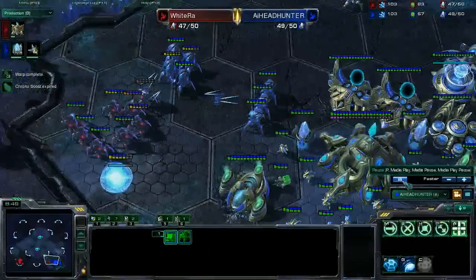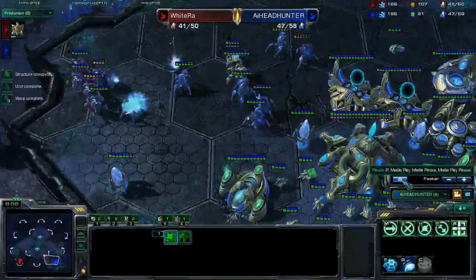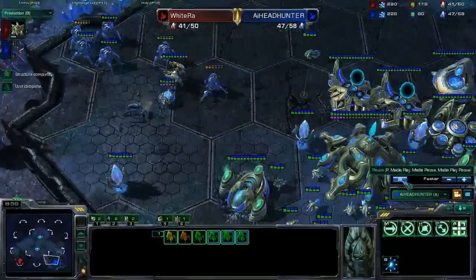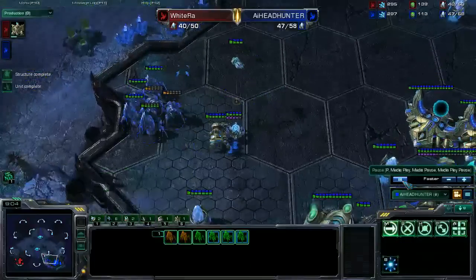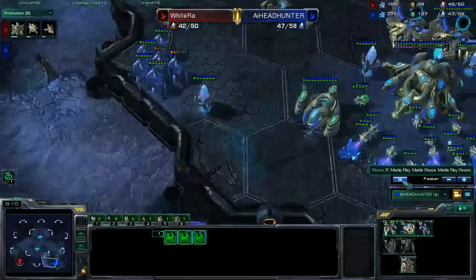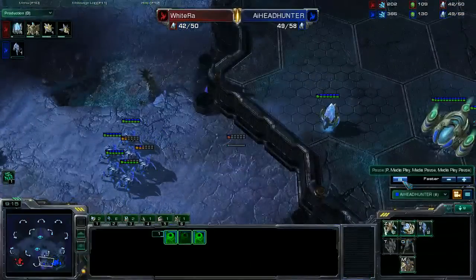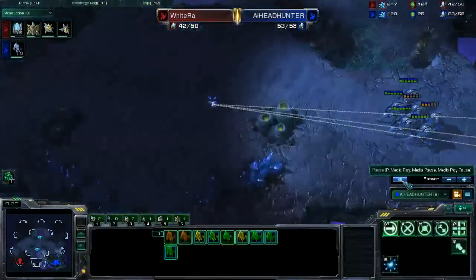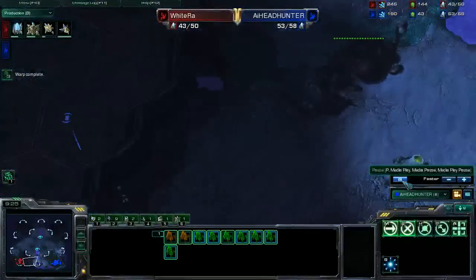And he did — he blinked into my main. I didn't expect it, and he targeted one stalker. I didn't blink him in time, but I blinked my other stalker. So I lost only one stalker, killed one stalker, and killed an observer. So it ended up very good for me again. I'm preparing to blink into his main, because I saw he ran away to the middle of the map — that means he will be out of position if I blink into his main.